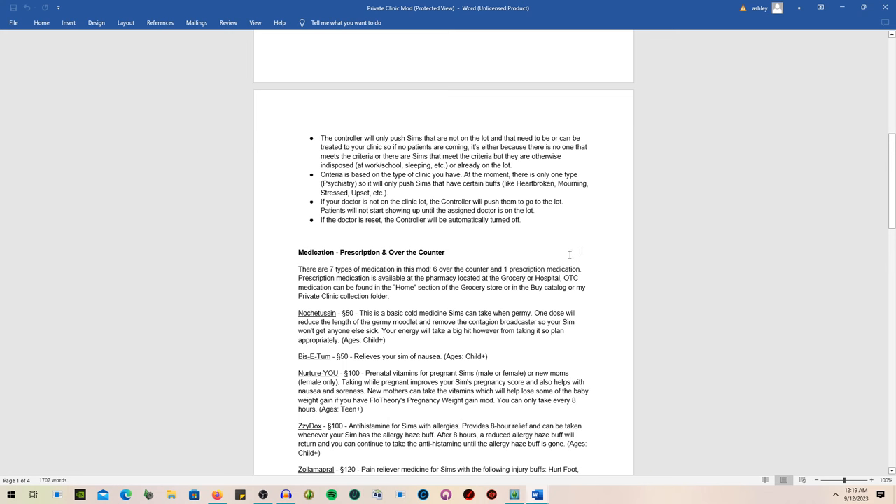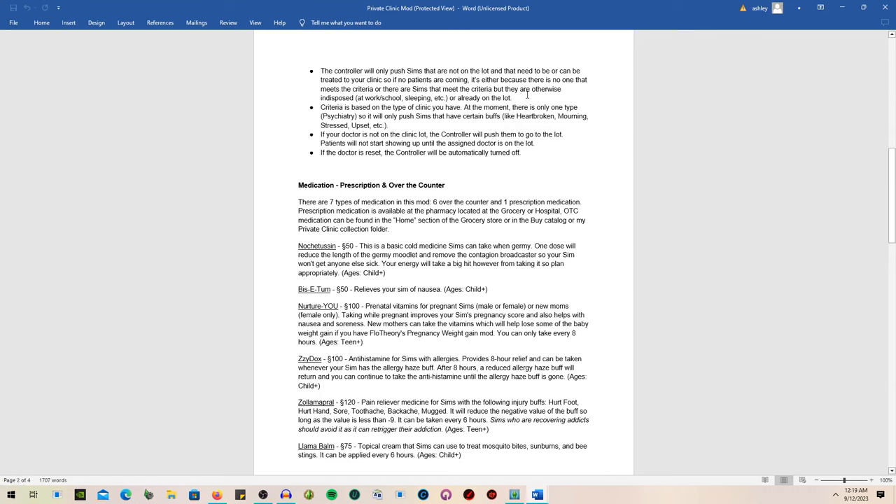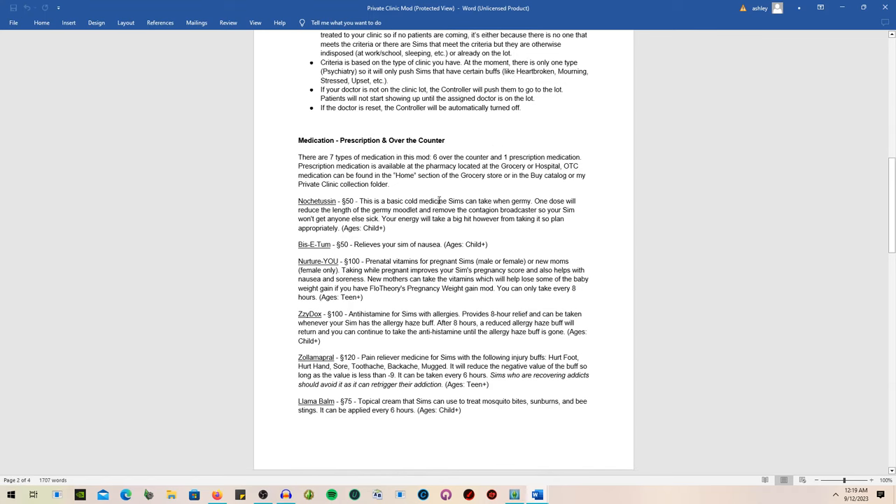The criteria is based on the type of clinic you have — currently only psychiatry — so it will only push sims that have certain buffs such as heartbroken, mourning, stressed, or upset. If your doctor is not on the clinic lot, the controller will push them to go there. Patients will not start showing up until the assigned doctor is on the lot.